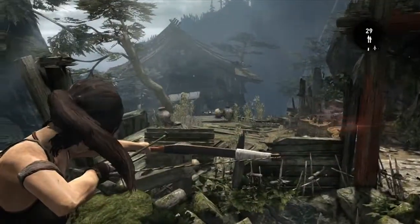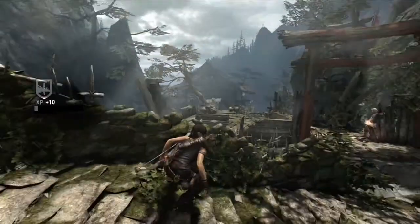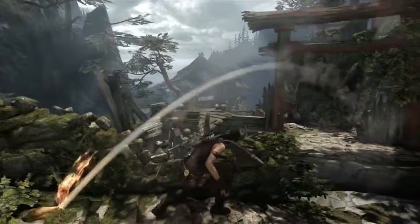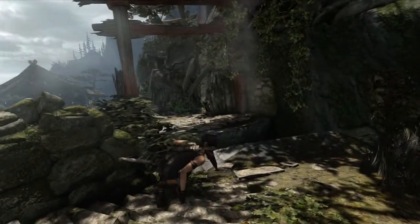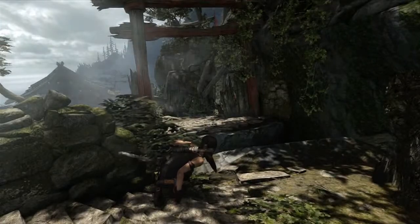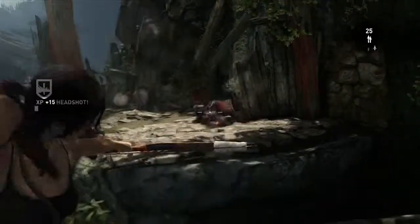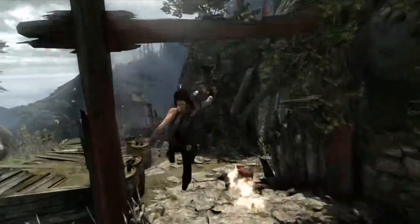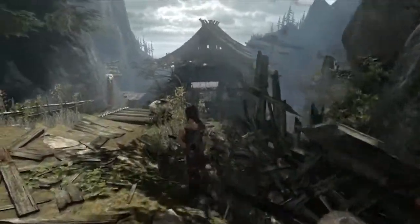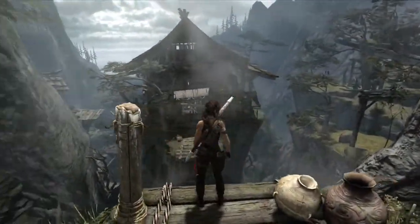She'll take out one guy. We can see that the enemies are reacting — creating cover for themselves, reacting to her situation. Another guy is trying to flush her out of cover with Molotovs. This is an example where we really try to make the AI adapt to the situation, but also promote movement from the player so that they're not just stuck behind cover playing pop-and-shoot cover games. We really promote that movement.